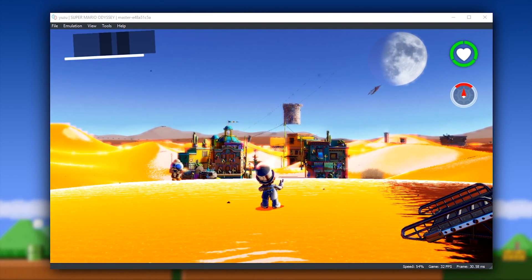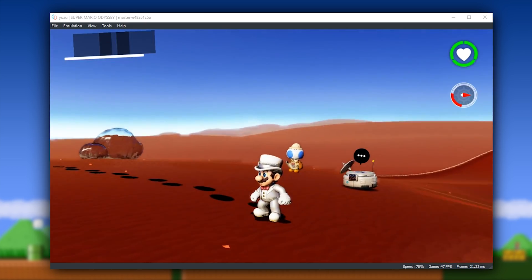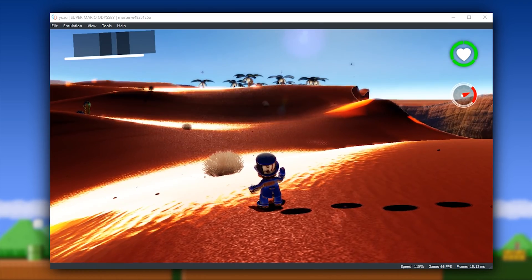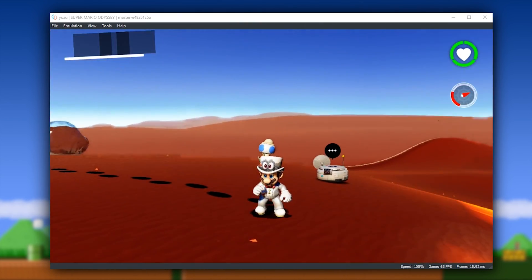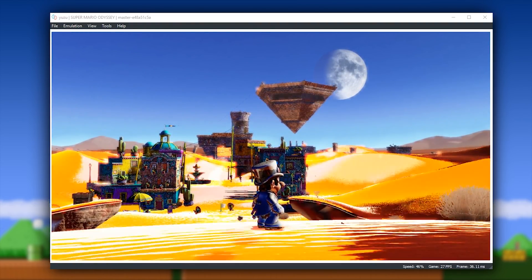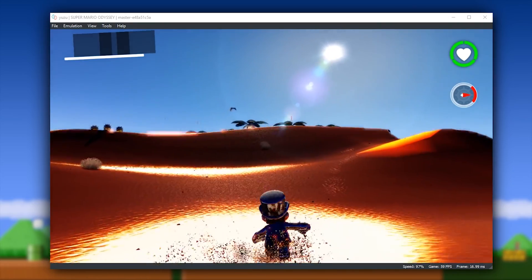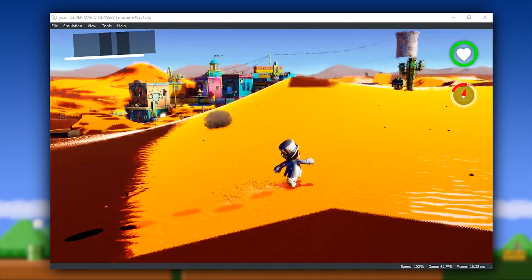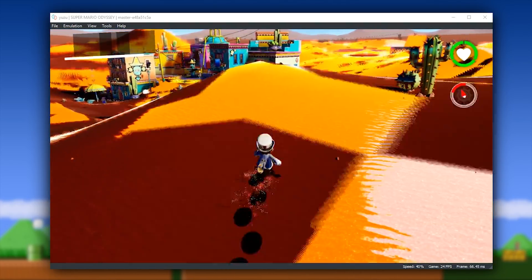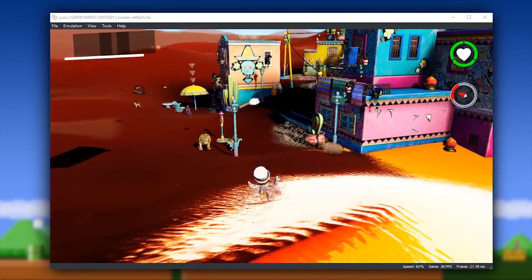Moving over into the latest build, you can very clearly see just how much the rendering has improved in Sand Kingdom. When I move my camera around, you will still see some weird hexagonal black flashing images on the ground. One of Yuzu's main developers is almost certain he knows what causes these, so hopefully we'll get a fix for that sooner rather than later — it's the same developer that implemented all of these rendering fixes. Performance-wise in this kingdom, we are getting absolutely outstanding performance. Previously, looking down towards the town I would drop to around 25 or 26 FPS, whereas now we are up in the high to mid 30s.